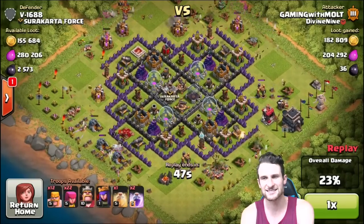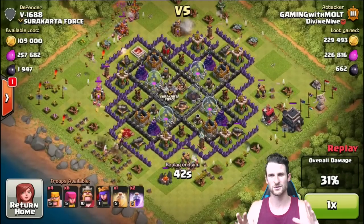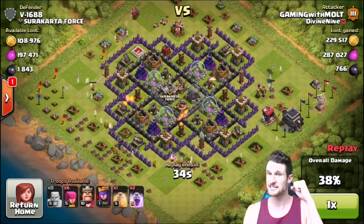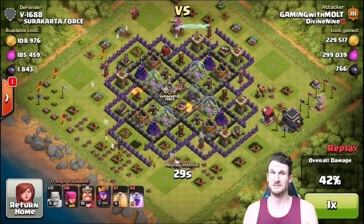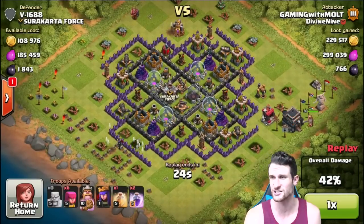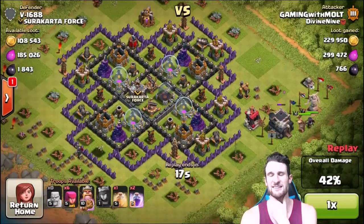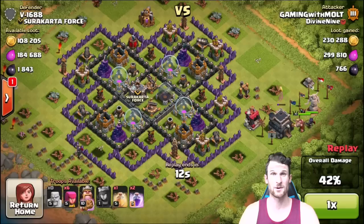Town Hall 8 going against a Town Hall 9. One of his x-bows is up, the other one is completely empty. But that's alright because we're gonna do just fine. All of his cannons are upgraded, looks like all of his wizard towers are upgraded as well, and his mortars — he's got all four of his mortars maxed out. So he's doing a lot of damage to my Barch right now, but I'm gonna be fine. He's got over a hundred thousand of each left. There's some dark elixir in here — we've already gotten 766 dark elixir. We're only 4,000 away from leveling up our Queen one more time.